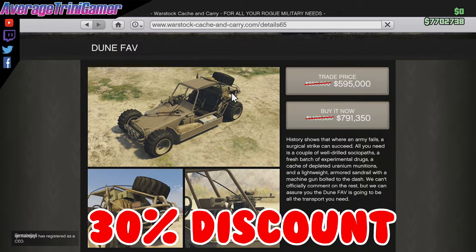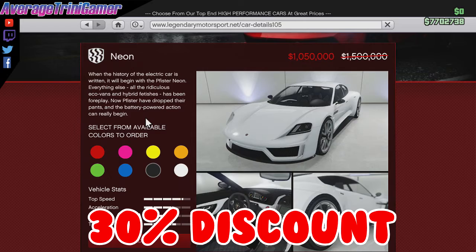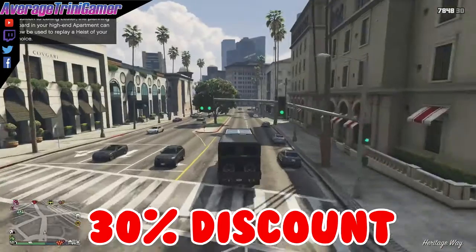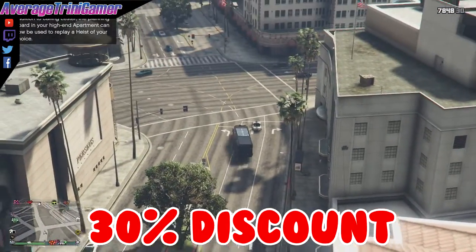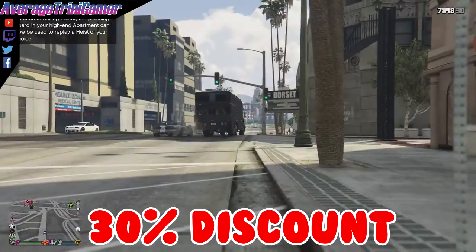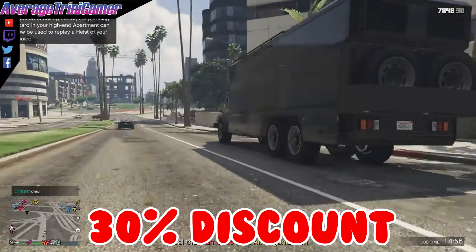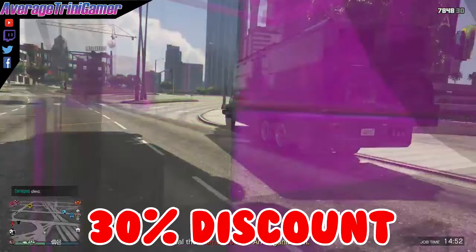Starting things off, we have a 30% discount on the following items: the Dune FAV, the APC Tank, the Fist Neon, and the RE7B. We also have the same 30% discounts applied to armor plating, countermeasures, bombs, liveries, engines, and aircraft and land vehicle weapons.